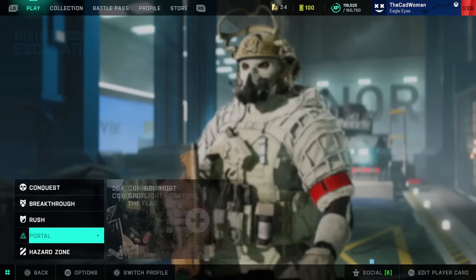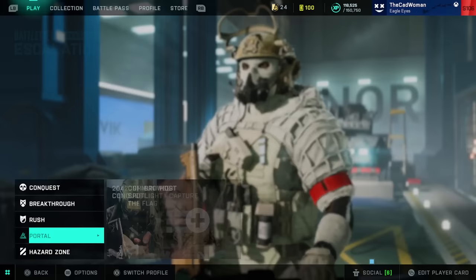When you are close to an objective at either Conquest or Breakthrough and you point your crosshair at its icon, you can see how many allies and enemies are in the area. And with Tab or Select you can open the scoreboard to check your own and your team's performance during the match. Back at the start screen further down the list you can find Portal and Hazard Zone and these are completely different parts of the game.